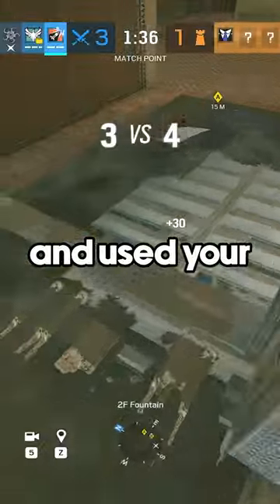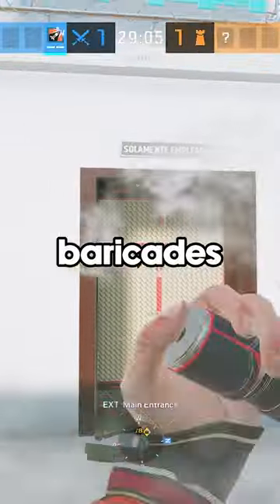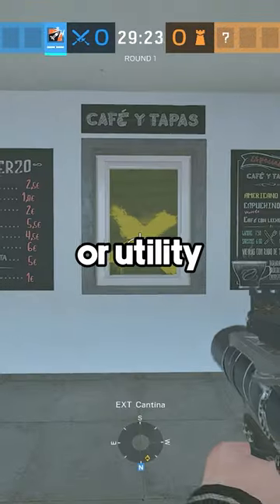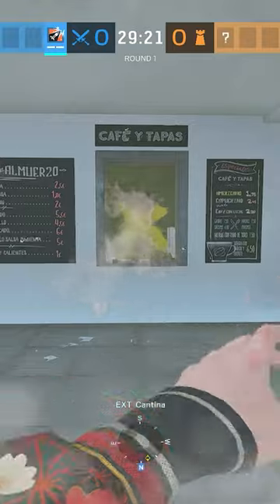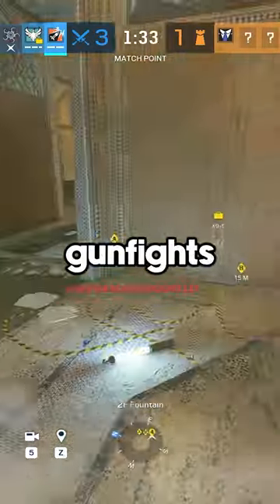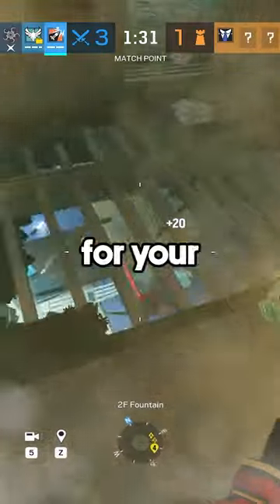Once you've droned and used your Ash charges for breaking castle barricades, shields, or utility, your job is to take entry gunfights, create openings, and take space for your teammates to push.